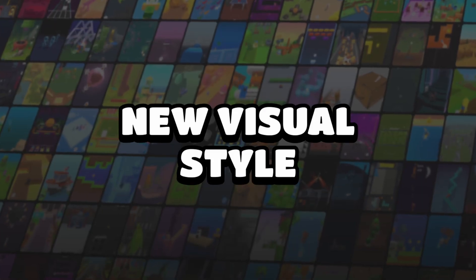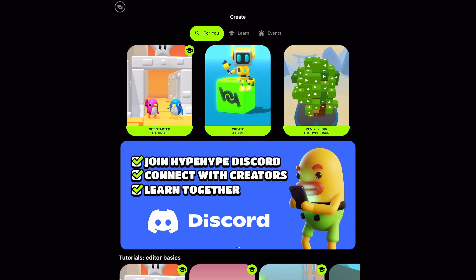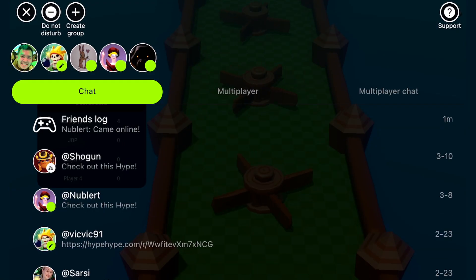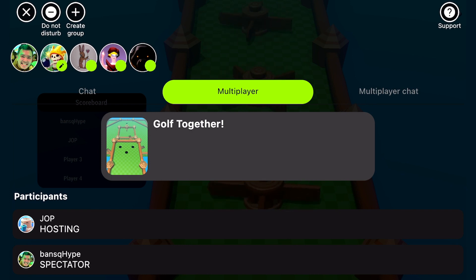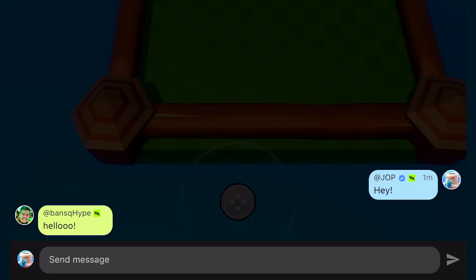By now you may have noticed that Hype Hype has gotten a visual overhaul. The biggest change you see is in the profile. In addition the social hub and the create page have separate tabs within them. For instance the social hub has tabs for chatting with your friends, ongoing sessions where you can see all the participants and a chat tab for the participants within the ongoing session.